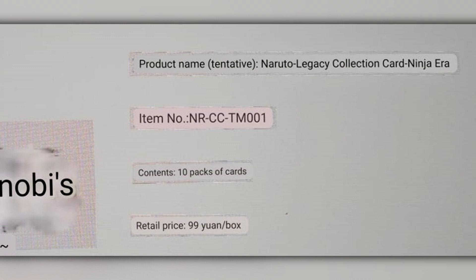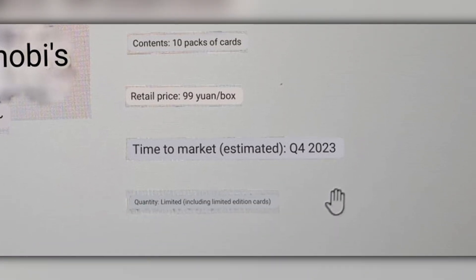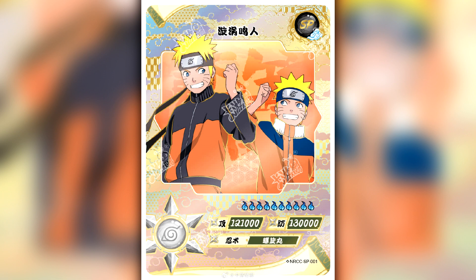Retail price 99 yuan per box — you can convert that as you will. Most of us will probably get these off AliExpress unless you know a supplier. The biggest thing here is time to market: estimated Q4 2023. At the bottom it says Quantity: Limited, including limited edition cards. When I think of Naruto Kaiju cards and hear the words limited edition, I always think of SE cards. The BPs, NRs, GPs, CRs — they are hard to get and rare, but I wouldn't consider them limited edition. So that does lead me to believe the next sets are going to contain some sort of SE cards, which would somewhat make sense as they've been releasing more and more of them with recent drops.